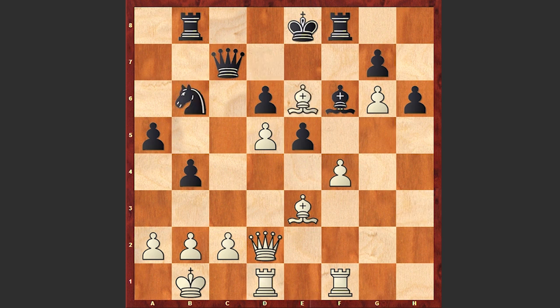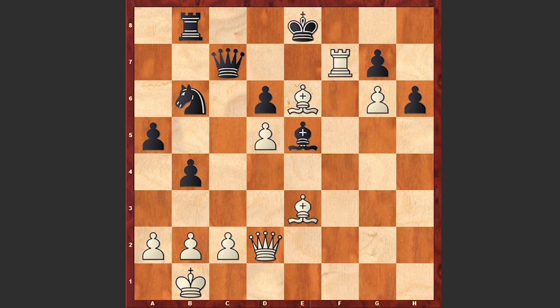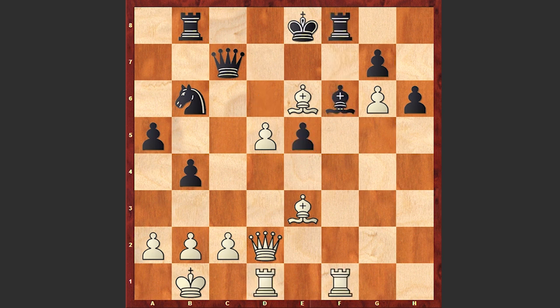Here comes Be6, then Nb6, fxe5, and Nc4 — actually the best move for black. But let's look at other lines: if instead of Nc4 black plays Bxe5, white can capture on f8. If Kxf8 then Rf1 check — if Bf6 then Bxh6 is very dangerous, and if Ke8 then simply Rf7, this is just crushing. Or after fxe5, if Qxe5, this is a very beautiful line: white can play d6, if Qc6 then Bxh6.